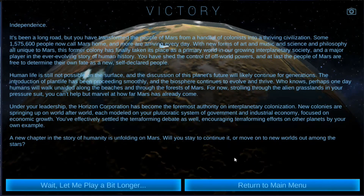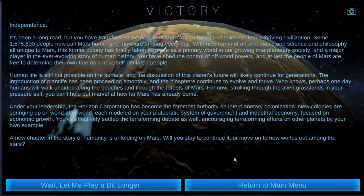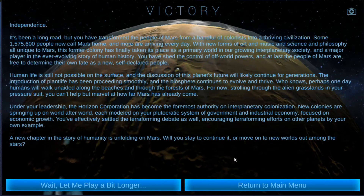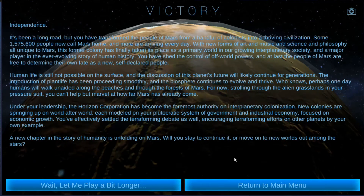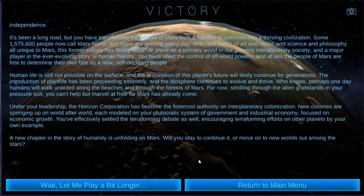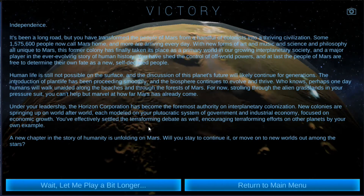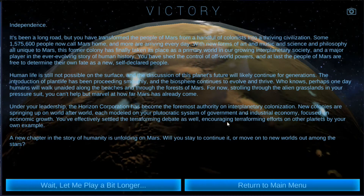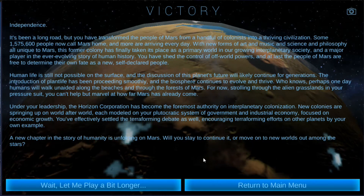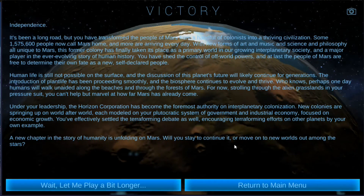Human life is still not possible on the surface, and the discussion of this planet's future will likely continue for generations. The introduction of plant life has been proceeding smoothly and the biosphere continues to evolve and thrive. Who knows — perhaps one day humans will walk unaided along the beaches and through the forests of Mars. The Horizon Corporation has become the foremost authority on interplanetary colonization, with new colonies springing up on world after world, each modeled on your political system of government and industrial economy focused on economic growth. You've effectively settled the terraforming debate by your own example.